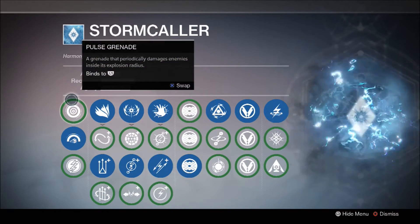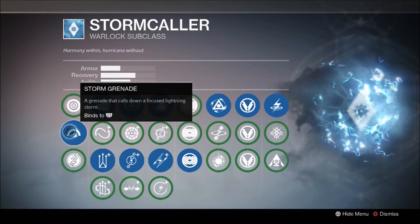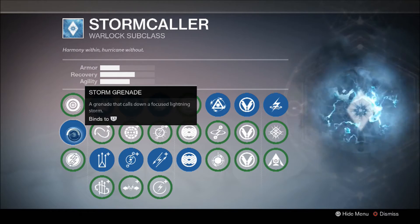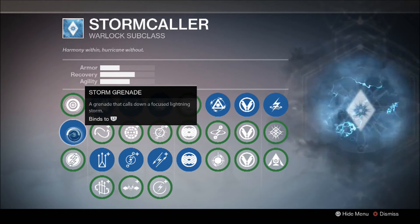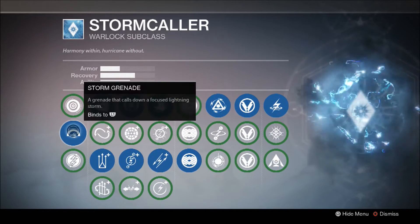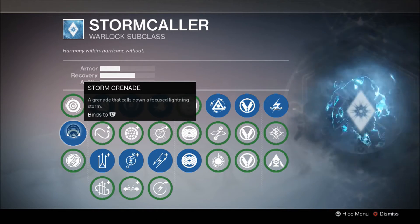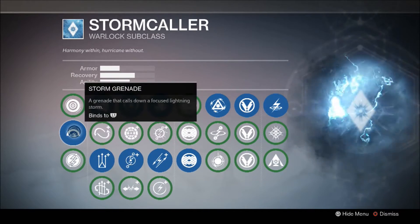For the grenades we have the Pulse Grenade, the old Striker Titan grenade which pops out in a circle, the Storm Grenade which calls down lightning on a certain area, and the Arc Bolt Grenade. I really think you guys should go with the Storm Grenade — it's a badass grenade. You throw it at a spot, lightning comes down and shocks the floor and everybody near it. It's great for PvE where you have a lot of enemies, and for PvP you can predict where somebody's going to run and throw it down. The Storm Grenade lets you chain kill pretty easily, as opposed to Arc Bolt which won't do as much damage.